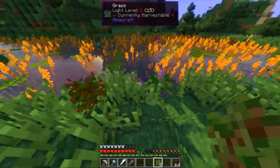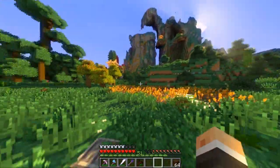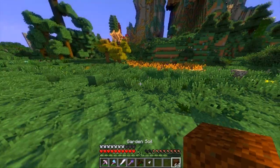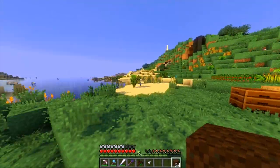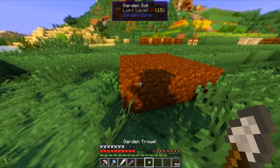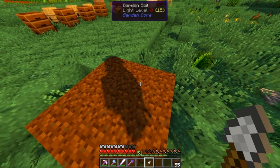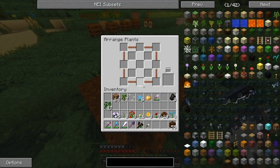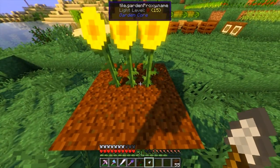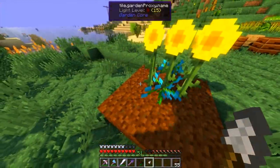Then over here we'll put our birch, and our swamp trees — I think they would look cool next to the water. Now with the trowel on garden soil — let's try: right-click it like so. Check that out — we just put three flowers inside one little box! You can put tons of little flowers all in one little area.